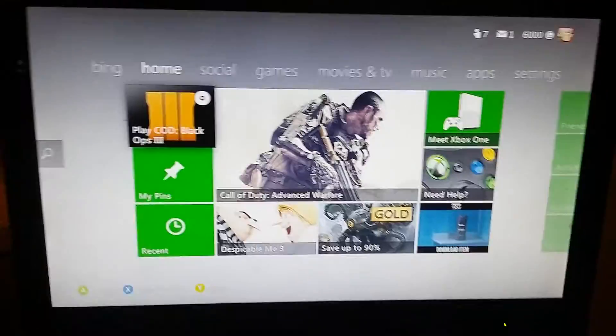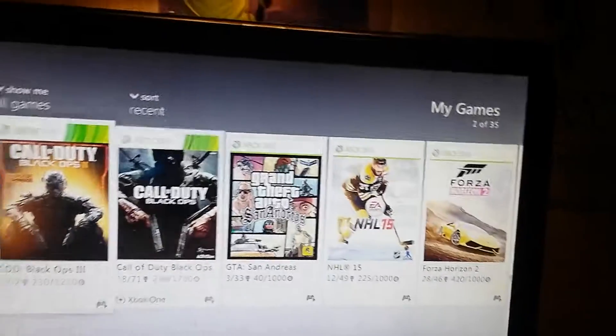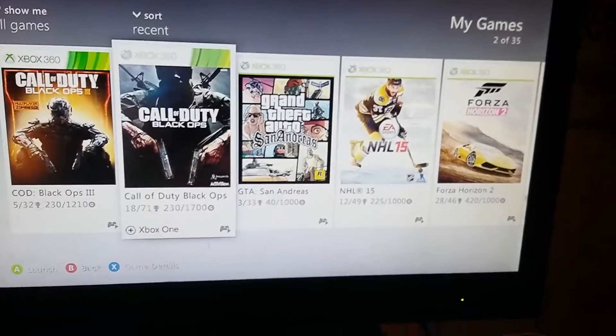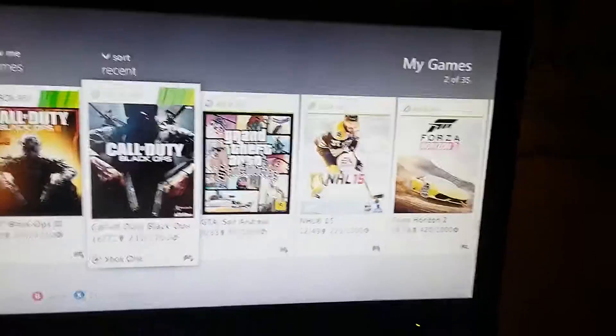Welcome back guys. This is going to be a tutorial on Call of Duty Black Ops 1 — how to level up to level 50 and get a whole lot of coins. This takes a minute or two. You have to open up Call of Duty Black Ops 1. This works on Xbox One and Xbox 360; I'm doing it on a 360 but it also works on an Xbox One.